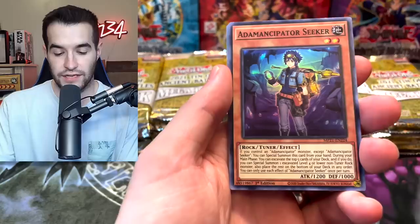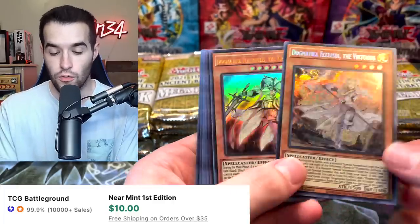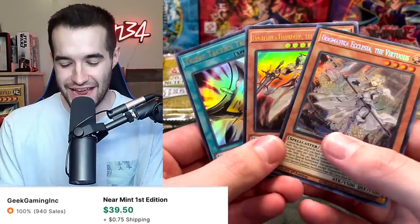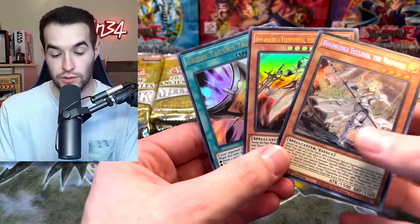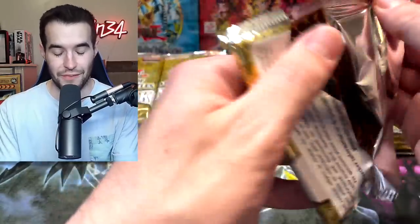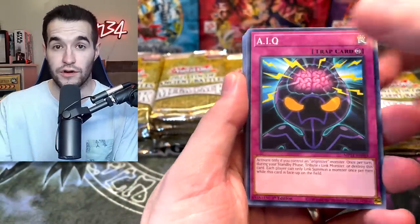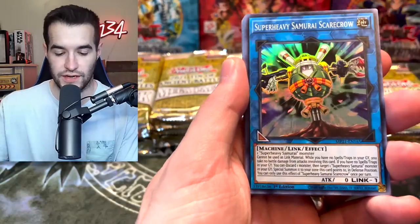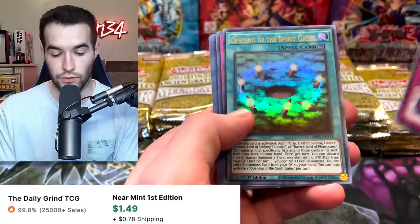First pack: Soldier Gaia, Phantom Knights of Stained Greaves, Ecclesia the Virtuous — oh, both those cards are really good! Dogmatica, what an amazing pack! That's like a ten-dollar card and this one's only one to two dollars, but still pretty good. We're back on mega tens. I wasn't expecting to open more of these, but I needed those two cards. Some of the cards I bought are taking forever to show up in the mail, which is kind of annoying.